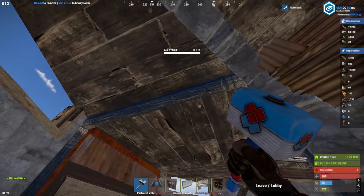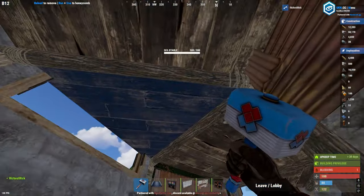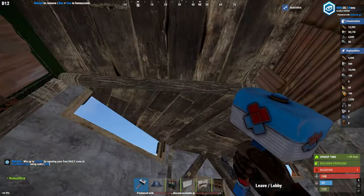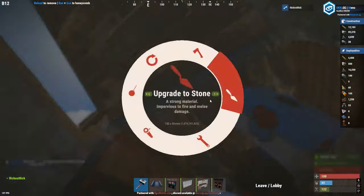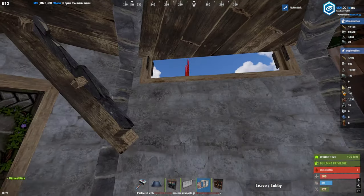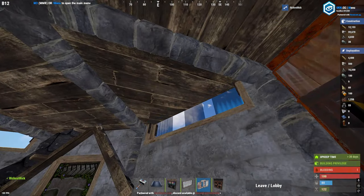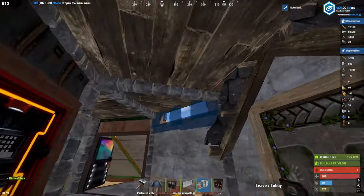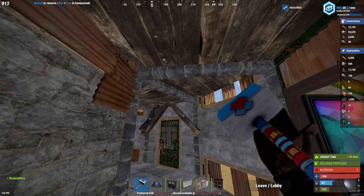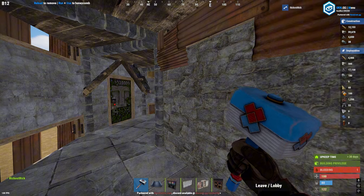In each and every single double door frame you can spam garage doors if you have the necessary resources. In the window part you can place vertical embrasures or just seal them with reinforced glass windows. Great job — now we have our final shooting floor finished, and onto the roof we go.